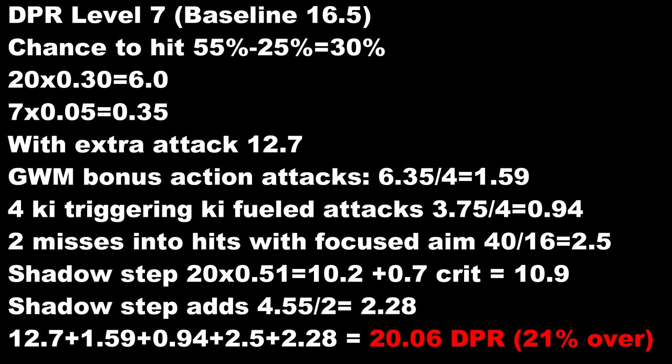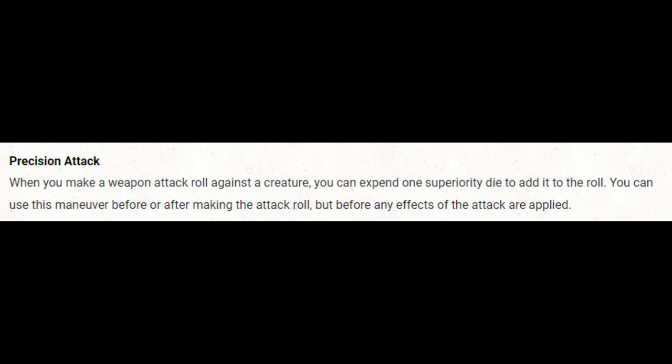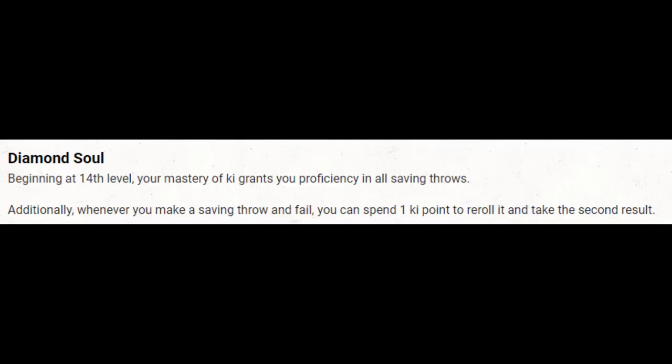We struggled at lower levels, but once we get to this level 7 period it looks like we're doing okay. But I'm concerned about level 11, because the baseline at that point jumps to 27.15 — we need 7 more points of damage per round in 4 levels, and I'm not sure where we're going to get it. It's tempting to add more fighter levels and take Battlemaster for Precision Attacks. But part of the reason I want to stay monk is to get Diamond Soul at level 14. Getting Diamond Soul at level 15 hurts a bit; getting it at level 17 hurts a lot. So I'd rather stick with monk and see what happens.